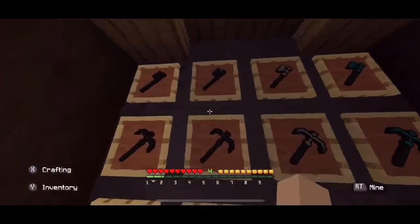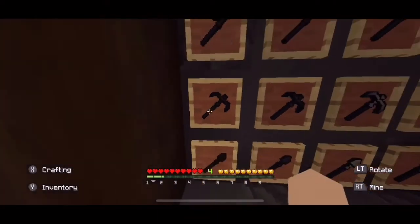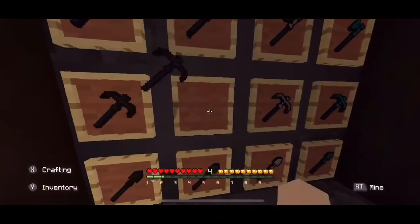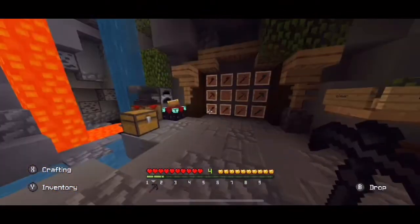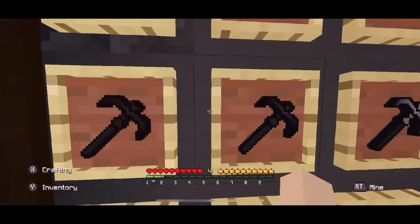We got the tools here — the wood. It's so dark. Same with the stone; if you don't have a light source around you, you can easily get these confused. But you can kind of make out the differences between the two.